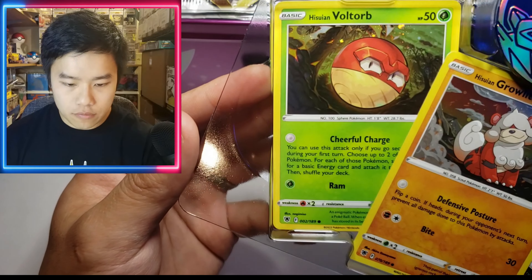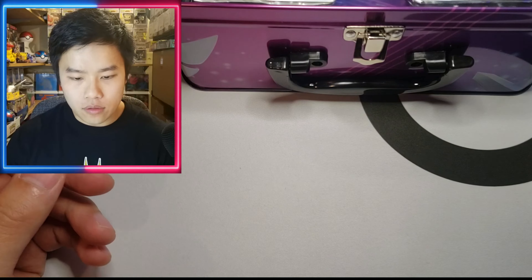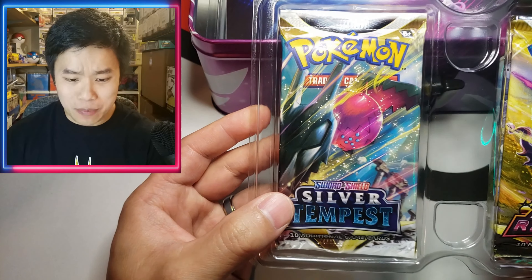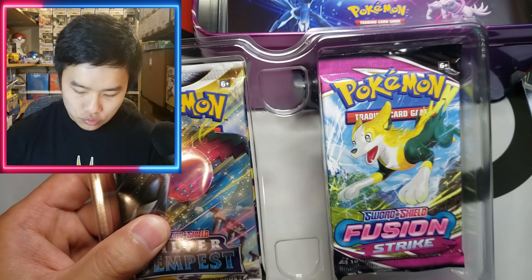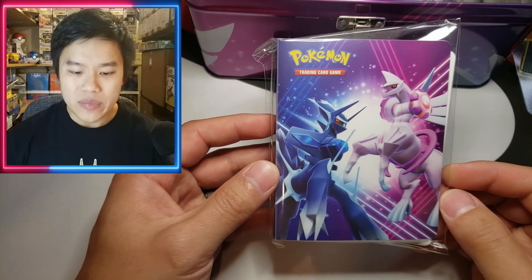Let's see what's inside. We've got our Hisuian Sneasler promo — whoa, we got a Silver Tempest pack in here! It says Lost Origin on the box, but we actually got Silver Tempest instead. We also have an Astral Radiance pack and a Fusion Strike pack, along with stickers, a journal, a mini portfolio, and a code card.